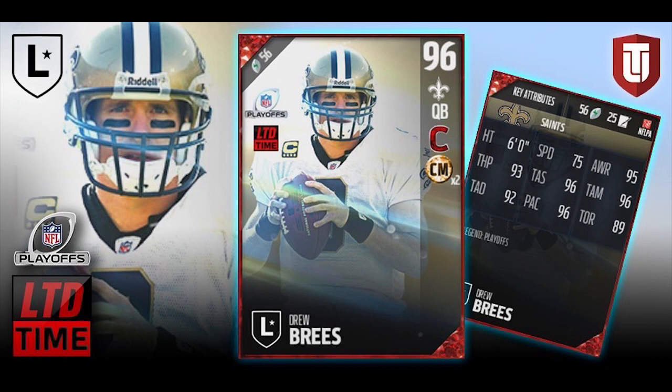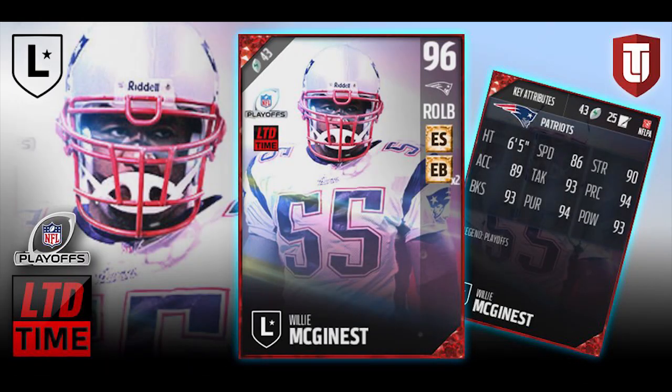So we see the offensive legend. Let's take a look at the defensive legend, and that is going to be Willie McGinnis. This is a Patriots card, obviously. Unfortunately, he really didn't make the playoffs when he played for the Browns — I'm like 99% sure he played for the Browns. I don't think he ever made the playoffs when he was on that team. He is a 96 overall right outside linebacker, so that's good to see. We're getting some good variety out of these players, which is nice. I wasn't expecting to see a Willie McGinnis legend card in this year's game.